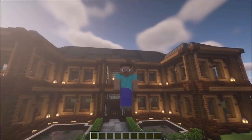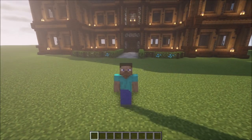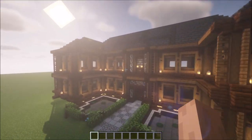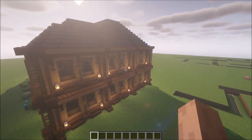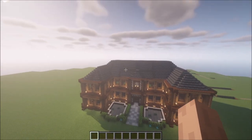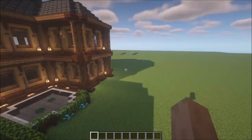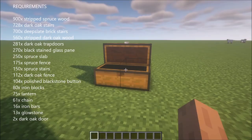Hello and welcome back to a brand new episode of the Let's Build series in Minecraft. I want to show you how to build this big mansion. It's a quite nice design and looks pretty nice all around. We've got some details on the roof which adds a lovely transition between the two different colors. I really like how this one ended up. The requirements for this build is everything you see here.